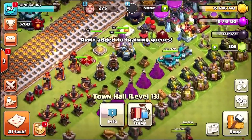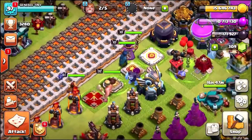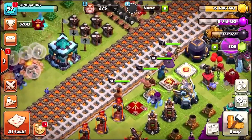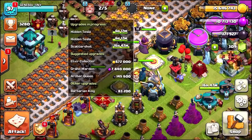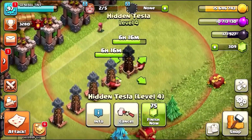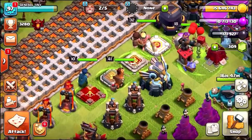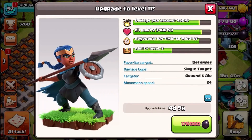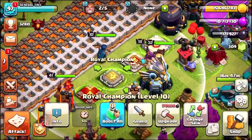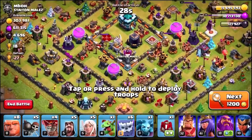We've got 172,648 Dark Elixir and a rune of Dark Elixir sitting inside of my storages. So let's quickly train up another army. I'm going to upgrade the Royal Champion first because she is the most expensive, then we're going to drop the rune of Dark Elixir and go for a Queen and a King upgrade at the same time. We do need to free up one of the builders, so we're probably going to need to gem the Tesla Tower to the next level. We just need to do one more attack before we can actually do this.